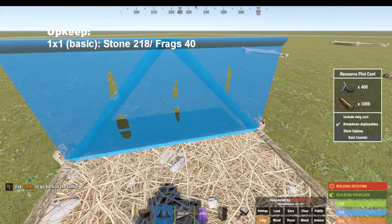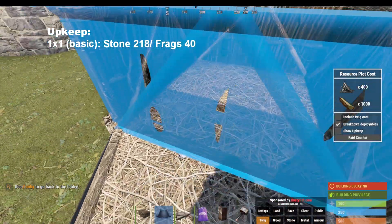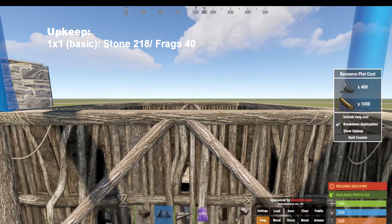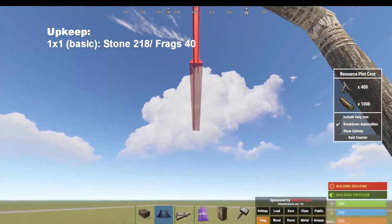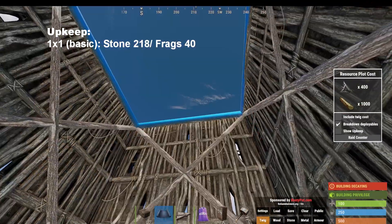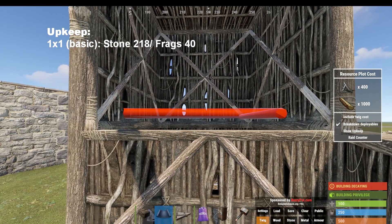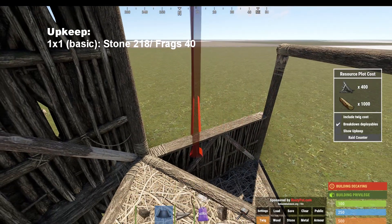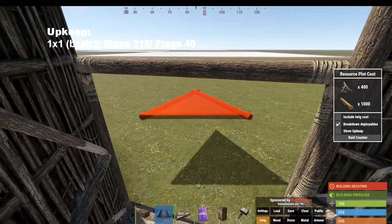Now we're going to build a slightly more usable one by one that's pretty cheap though, as you can see. So it is possible to make something that's cheap that's a one by one, and we'll probably see that it's going to be cheaper than some of the other builds that we do. Of course it's a little bigger, and that's good and bad.